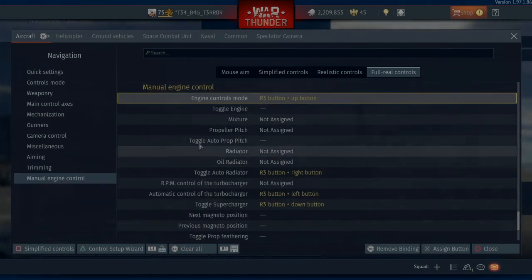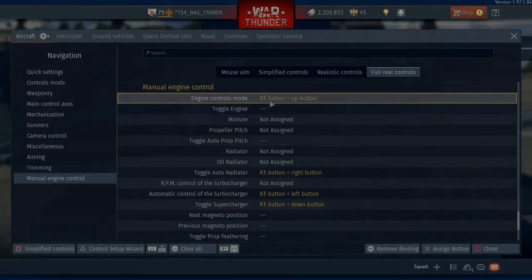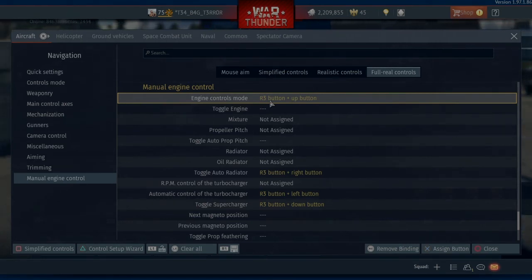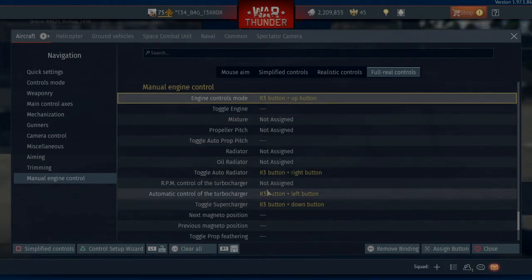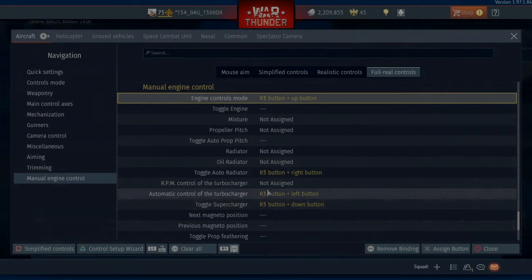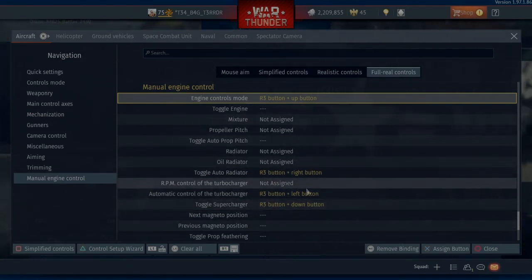Manual Engine Control — so for me to select from Automatic Engine Control to Manual Engine Control, all I've got to do is hold down on R3 and push up on the button, and then that goes to manual engine. Then I can toggle my radiators, toggle the turbocharger, and toggle the supercharger. I'll probably add some screenshots in.